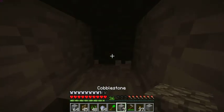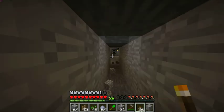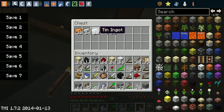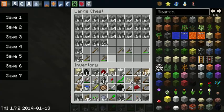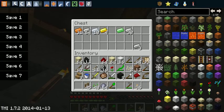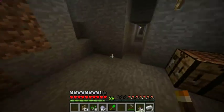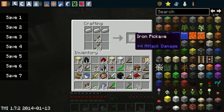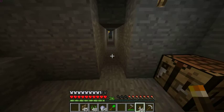It broke. Okay, another long hallway for my house. We can put away some of this cobblestone — look how much cobblestone we have. Let's make a new pickaxe.